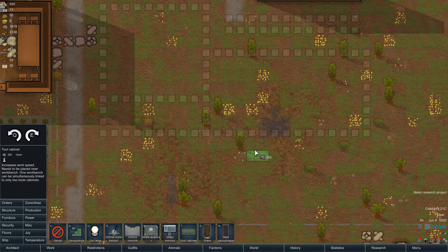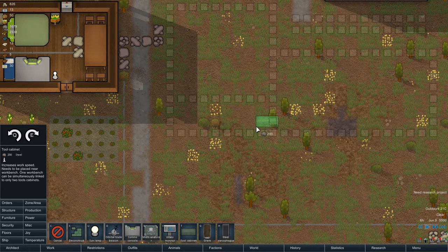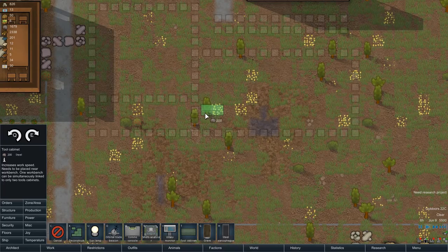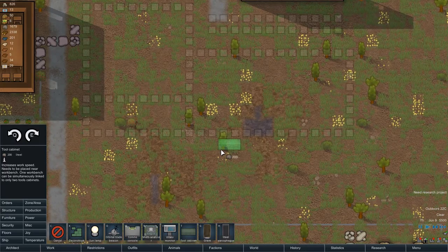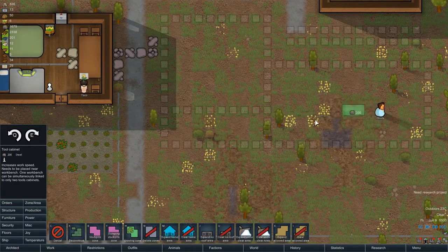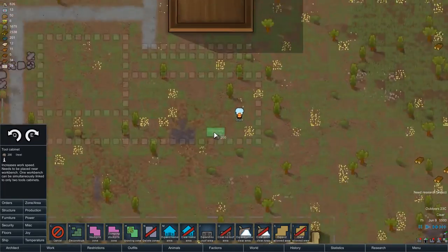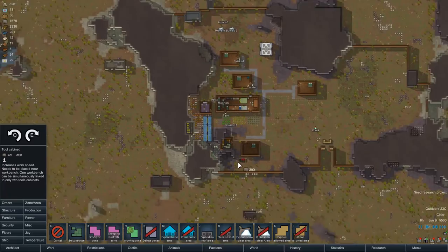I kind of want to have a butchering table — one two three, break, one two three. Maybe that's not the thing we can do right now. We could leave the butcher table somewhere else. I just know I want to have a bigger fridge than this — this is a really small area for our fridge, and it's kind of at the edge of our base. I'd want it a bit more towards the center.